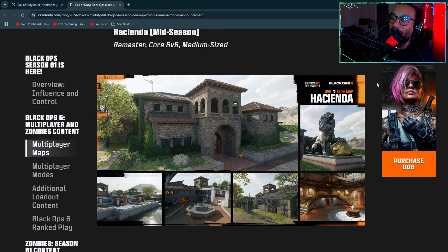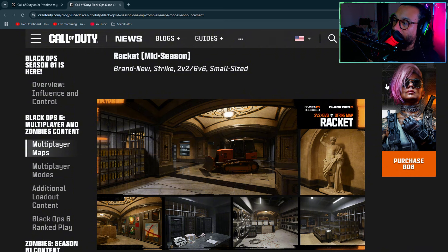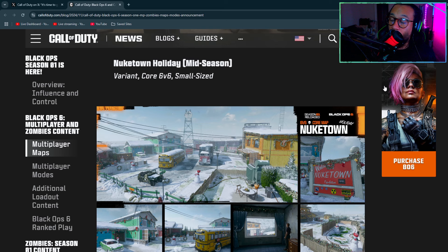There's also a medium-size map called Extraction. And we're getting the return of one of my personal favorite maps from Black Ops 4 — Hacienda is back! This is the daytime version; there was a daytime and a nighttime. This map is really fun, plays really well. Also mid-season we're getting a map called Racket, another 2v2 and 6v6 small-size map.